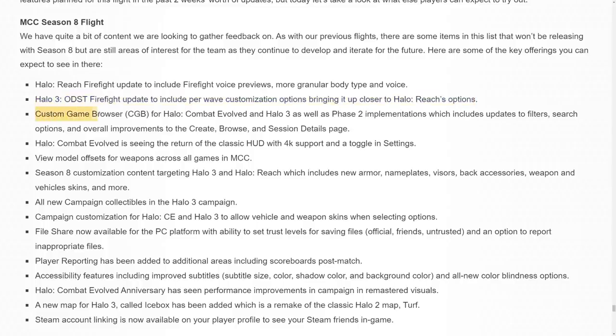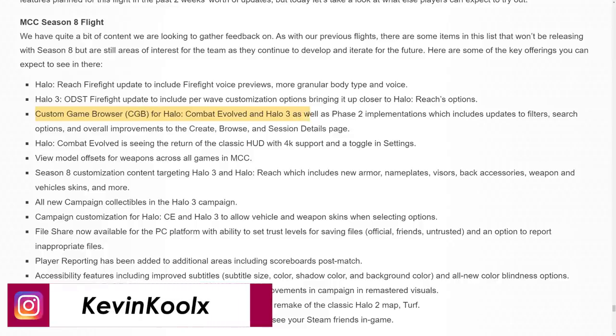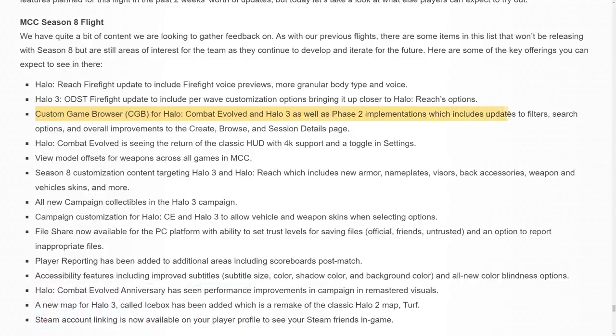Here's a big one: the custom game browser for Combat Evolved and Halo 3, as well as Phase 2 implementations which include updates to filters, search options, and overall improvements to the create, browse, and session detail pages. Halo Combat Evolved is also seeing the return of the classic HUD with 4K support and a toggle in settings — giving you those classic Combat Evolved feels.